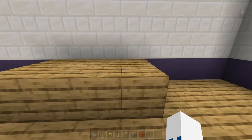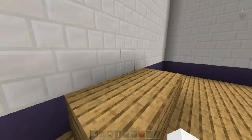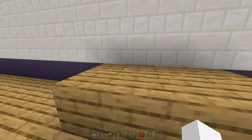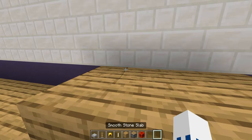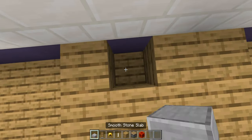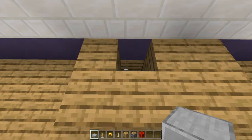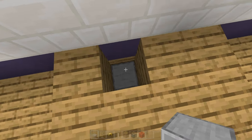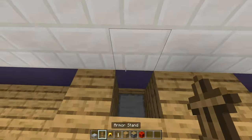First you're going to want to have a counter kind of like this — not the same colors because it's the same as the floor and doesn't look as good, but it's just for the purpose of the video. You're going to dig two blocks down where you want the main bit of the frying pan, then place a slab, then place your armor stand.